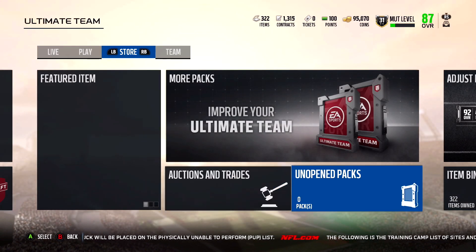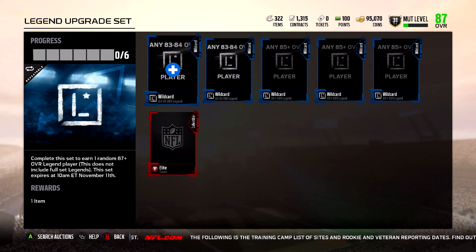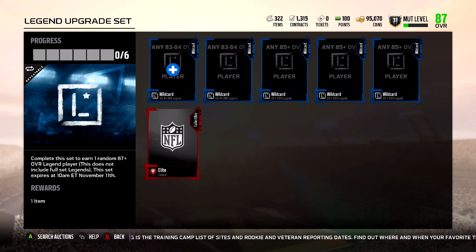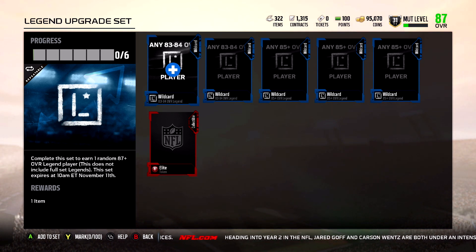Those are the new cards. They updated the legend upgrade set — now you just need two 83s, two 84s, three 85-plus cards, and one elite token. It's a lot cheaper than before because it used to require two elite tokens. I did that set four times and wasted about 700,000 coins — the highest overall I pulled was an 88, and he only sold for 100k. I lost so much money. I've been watching other YouTubers pull great ones, my friend did it five times in a row and pulled 91 overall every single time, making two million coins. I just had terrible luck.